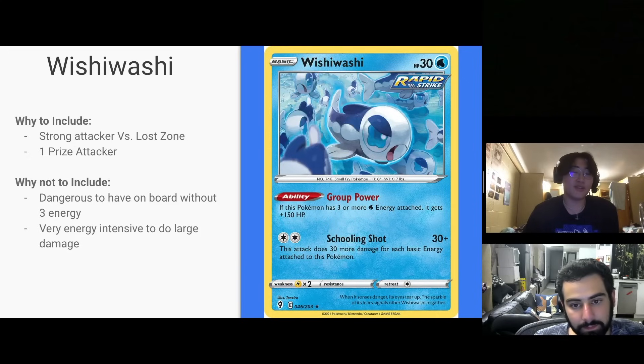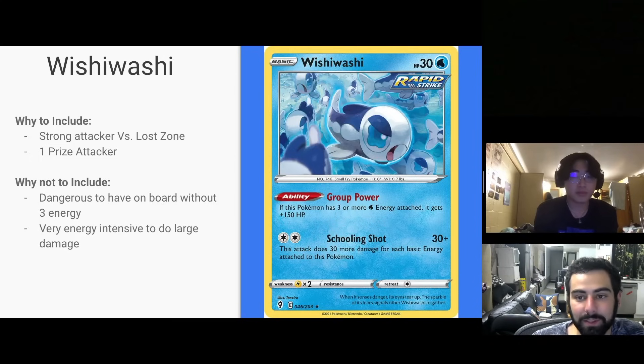To do a lot of damage with Wishiwashi, you have to commit a lot of energies. And at the end of the day, 180 HP is a lot for a one-prizer, but it's still not enough to make it worth playing. You can just attack with Baxcalibur most of the time — Buster Tail at 130 damage does the job usually. I agree it's not a very efficient attacker for big damage, and it's really only useful against Lost Zone.